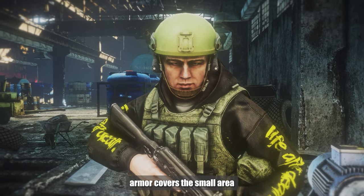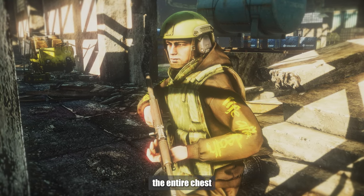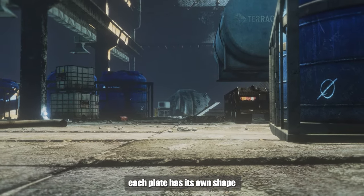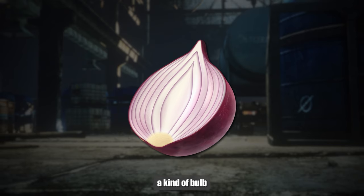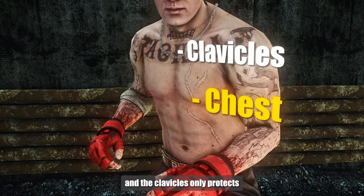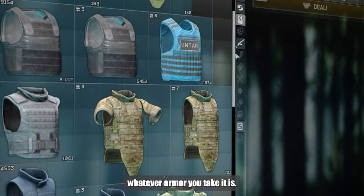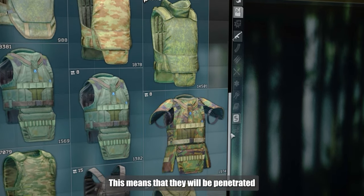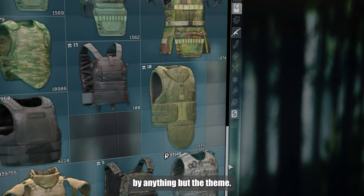When one armor covers a small area, another protects the entire chest. Each plate has its own shape, making your PMC a kind of bulb where the strongest part is the chest, and the clavicles only protect armored packets. Typically, whatever armor you take, it is second, maximum third class. This means they will be penetrated by almost anything.